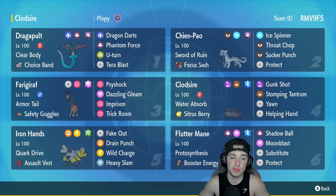In our second slot is Dragapult's best friend for today's video — Chien-Pao. It has Sword of Ruin, Focus Sash as item, Ice Spinner, Throat Chop, Sucker Punch, and Protect. We're switching out Sacred Sword for Throat Chop, which I really like because there are situations like if Incineroar or Armarouge are on the field where Throat Chop is preferable. I'm actually excited for this move set.